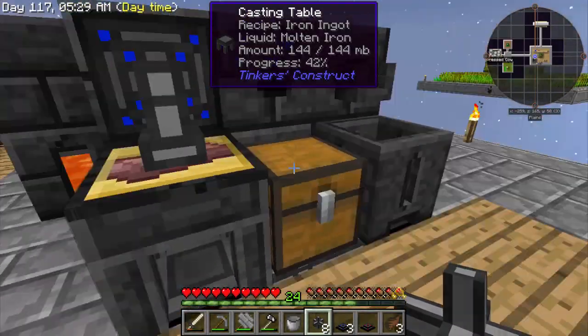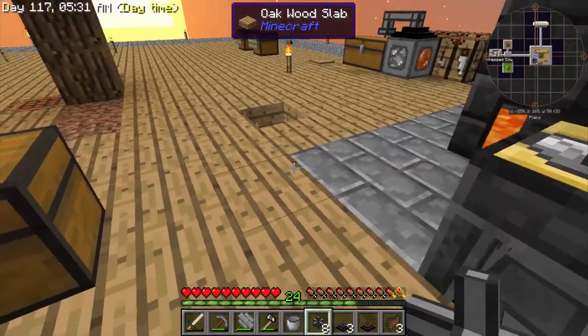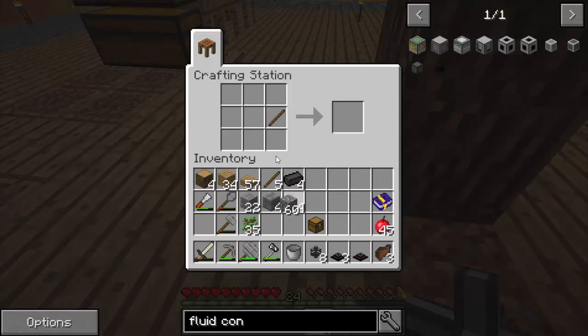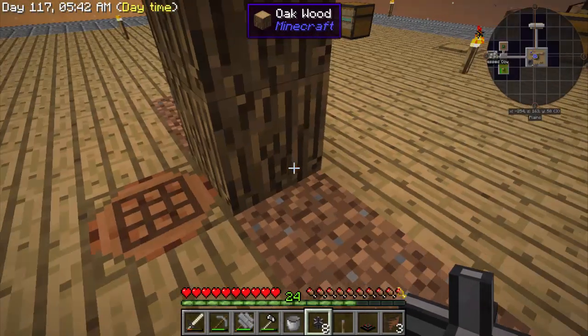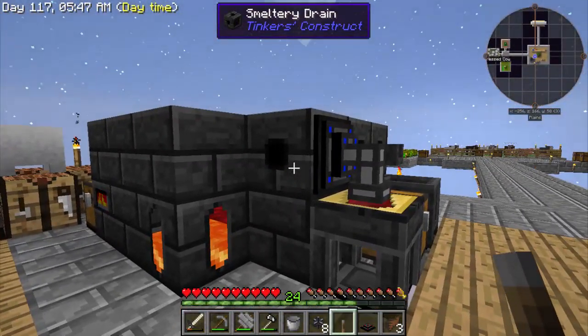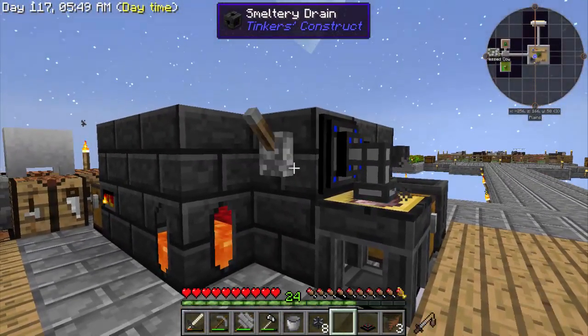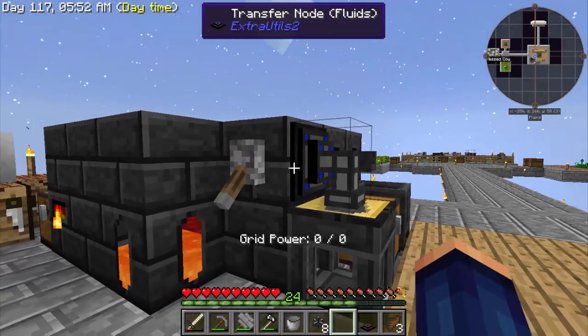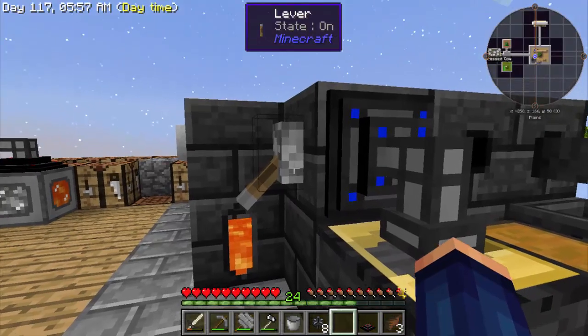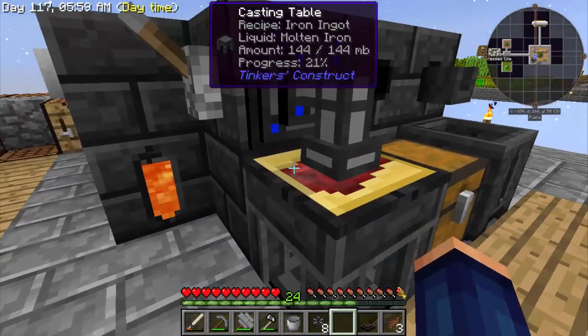Let's do one other thing real quick - just make a lever. Sometimes you need to control when it's going to come out. Say if you're going to take two metals and you want to make sure they mix before they get poured. So you can put a lever right here and turn this off, and that gives this a redstone signal and it will not run until you're ready for it to go. When it's on, there it goes automatically.